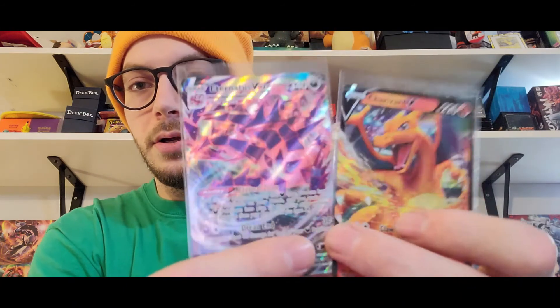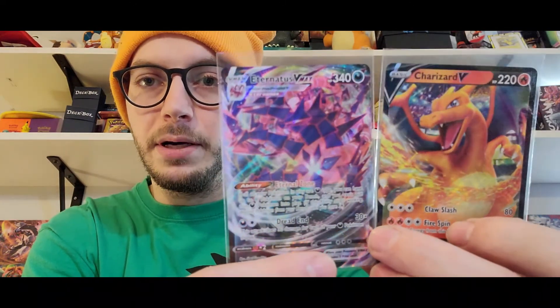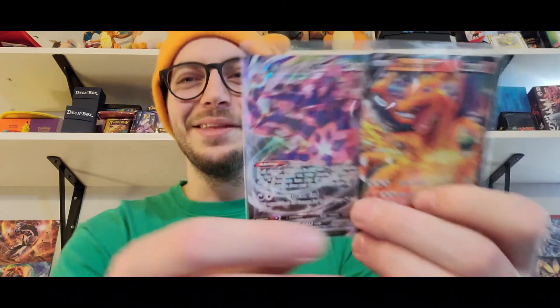Thank you so much for joining us. Give Jake some love in the comments — so far he had a pretty good box. We're only halfway through this and he pulled the Eternatus VMAX and the Charizard V. Nice box so far, man. Hopefully we can get some other big hitters out of this before the end of the box. Either way, hey — you got a Charizard, and that's all that matters. Thank you for joining us, and until the second half of this video, keep on collecting.